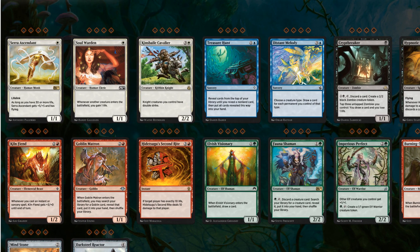Serra Ascendant is a 1/1 Lifelink Human Monk. As long as you have 30 or more life, it gets +5/+5 and has flying. Soul Warden says whenever another creature enters the battlefield, you gain one life. They're clearly trying to push a lifegain deck. Both are 1/1s for one white mana, which white really likes — lots of little guys that both do a ton with healing. That's really cool.